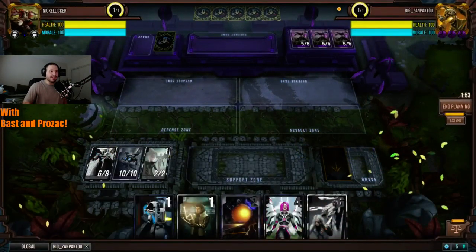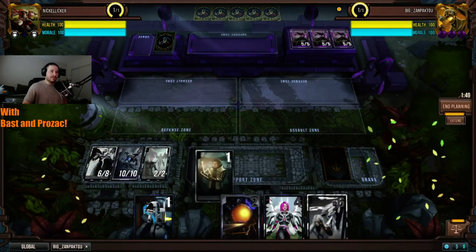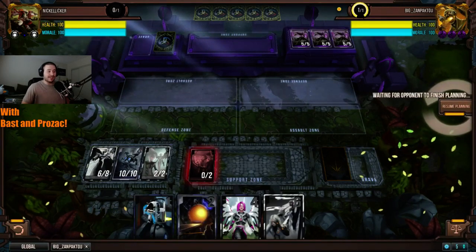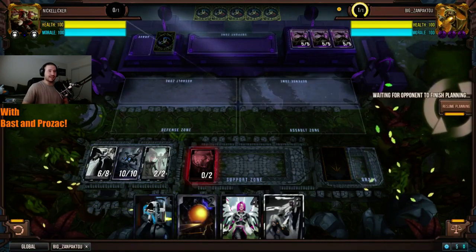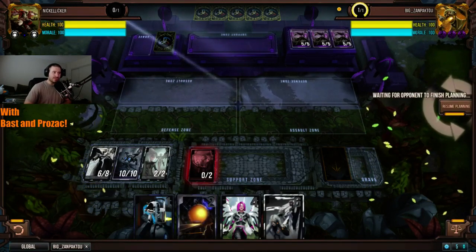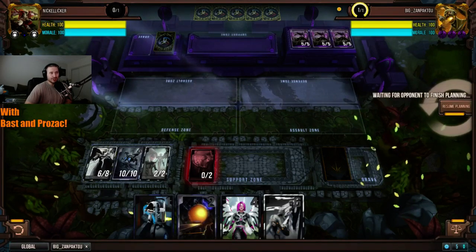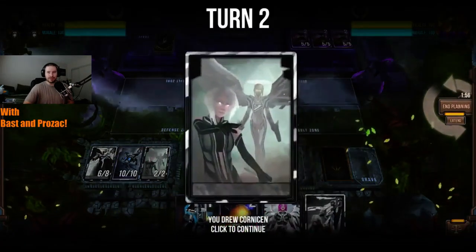He picks up Triple Varor, and he's not running standard Triple Varor — he's running the Swarmers. This should be interesting. That is a very solid first hand out of Nickel Liquor. We're seeing three Warped Swarmers in Zanpakuto's command zone. Bast, what do you make of this matchup between Bionic Soul and Triple Varor?